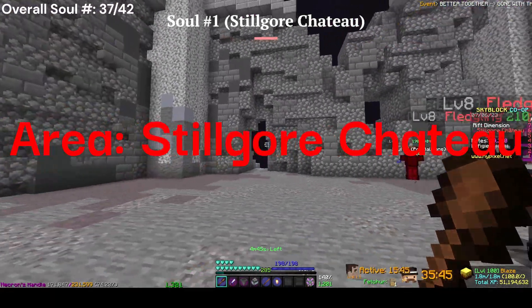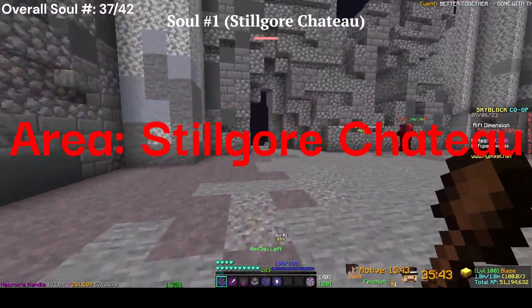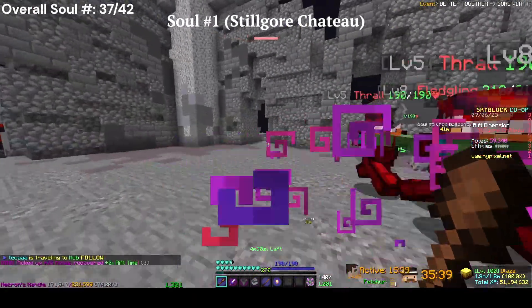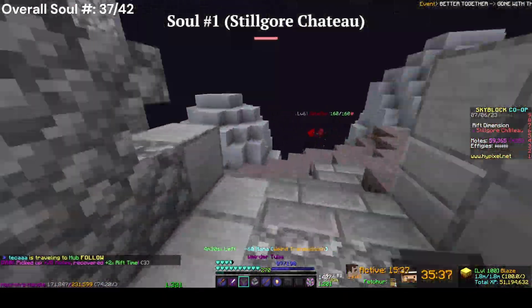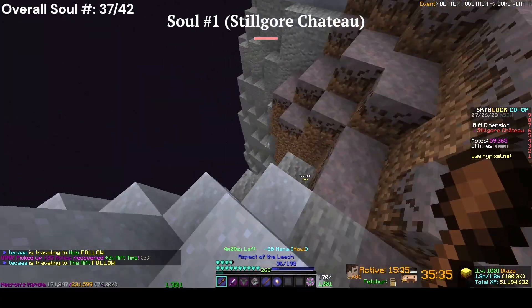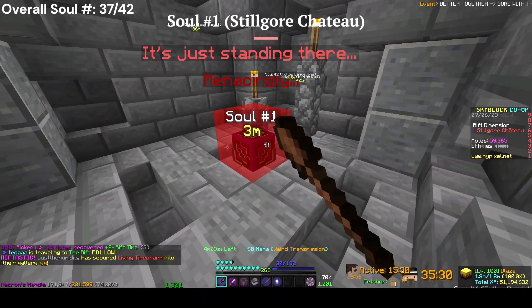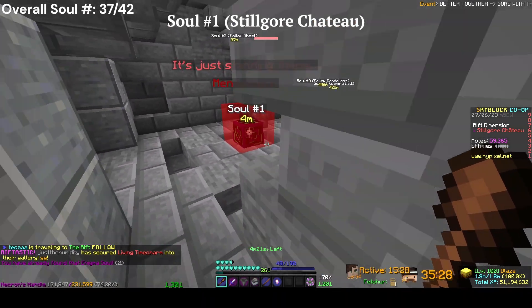Now we're on the Steel Gore. For the first soul, you want to come to the back of the castle — just come right over here, fall down into this little area, and the first soul is just standing there.